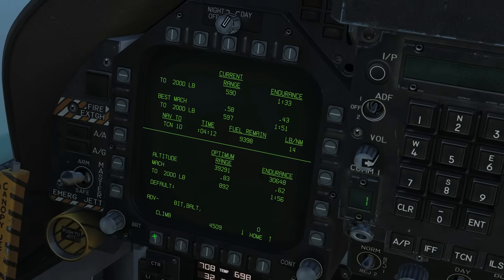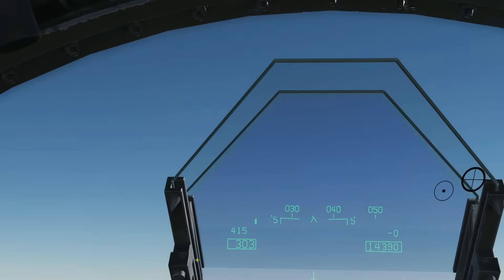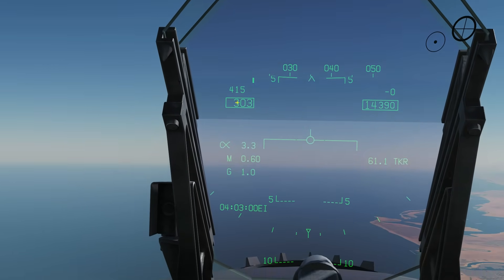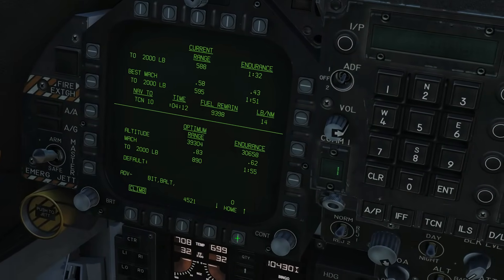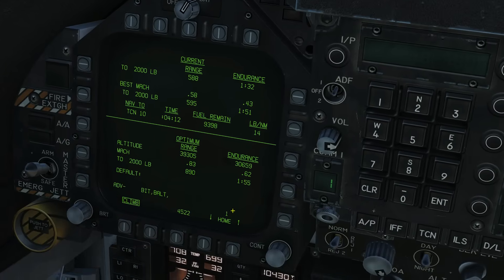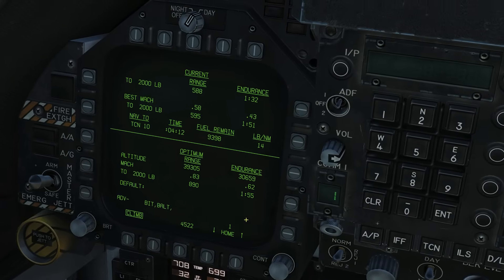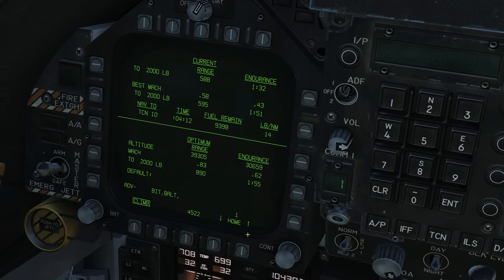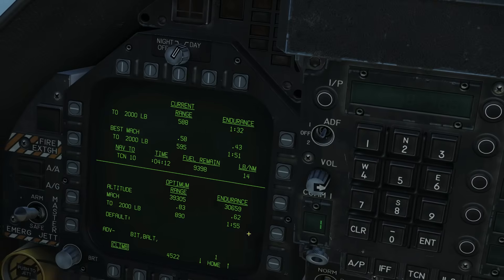There are some options down here. If we click on 'climb,' that would show above our speedo the optimal climb speed if we wanted to climb. We've also got the 'home' option. My understanding is that if you select a certain airbase or carrier, when it calculates that you've only got 2,000 pounds left to reach that particular base, it will give you a warning. That's pretty cool.